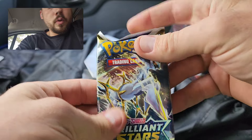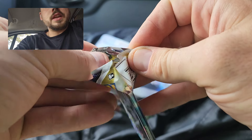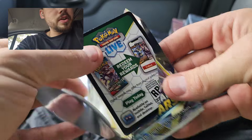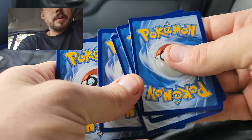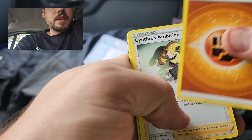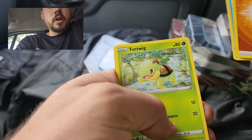Definitely hoping for something good from Evolving Skies. I did just hit an alternate art from a Brilliant Stars pack, which was really nice, but it was not the Charizard that I'm still hunting for. So I'd love to see that today, but of course just hoping for good pulls overall.